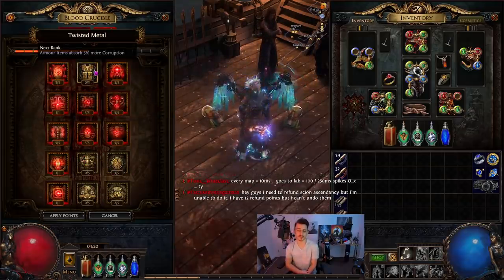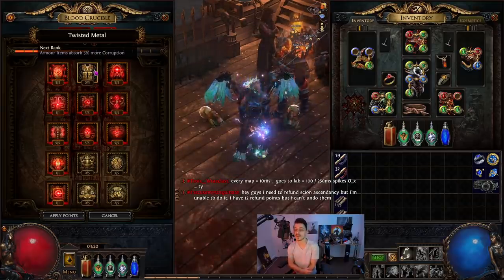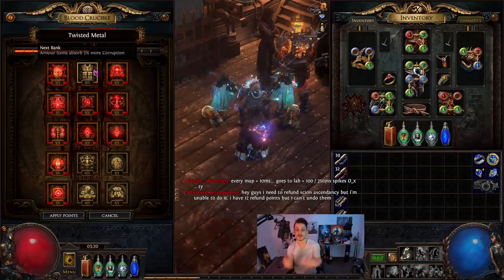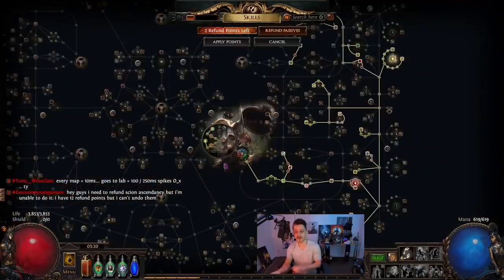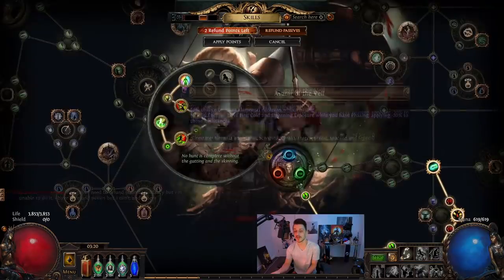I avoided armor item corruption early on, but most of the things I've been doing is armor, so that was wrong, I guess. As far as the passive tree is concerned, my first two ascendancy went there, then there, then here, then here.